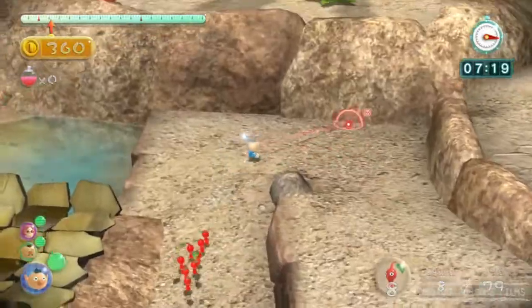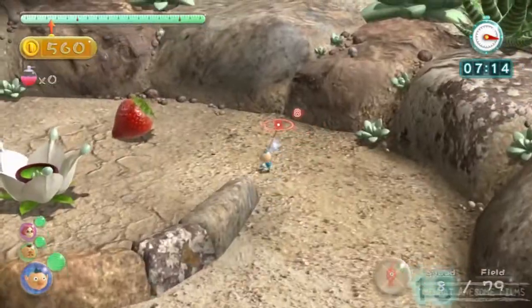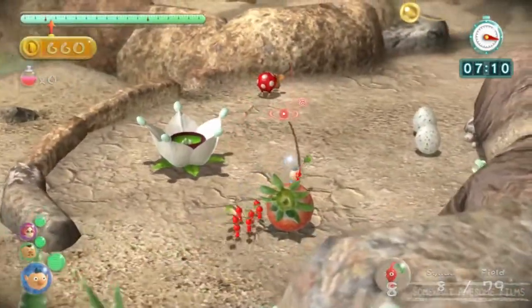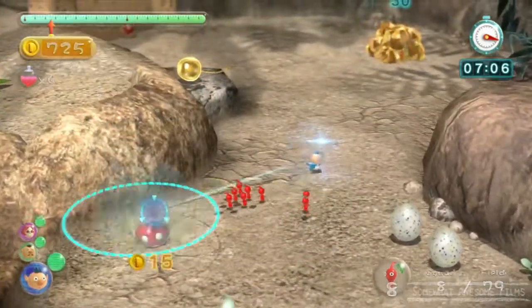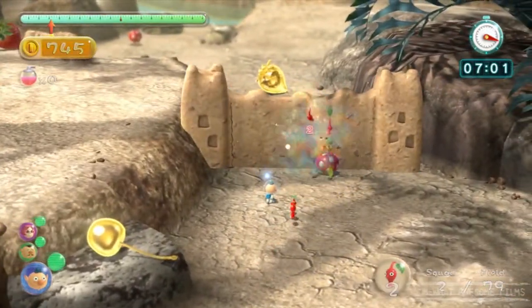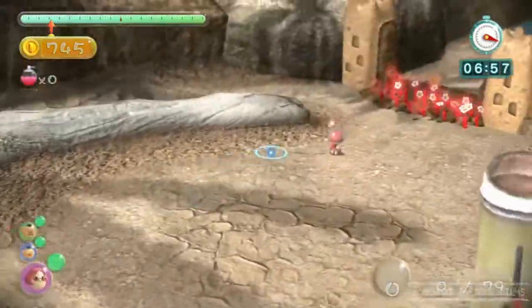There we go. We're going to take our reds up here to kill this Bulbor. I don't know why you'd want to change your Pikmin - I don't know the point. Nah, we're not going to do that. Alright, we're going to kill him. The Pikmin are bringing these walls down. So we're going to get this guy down, get these guys working on that wall. He's fine. That wall is down. Alright, let's get these guys moving.